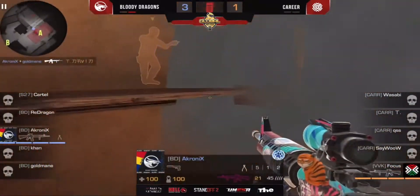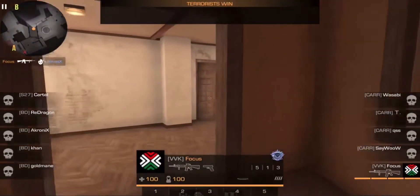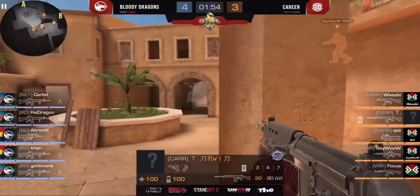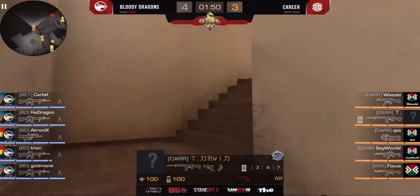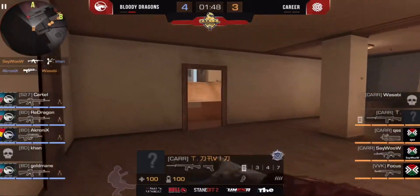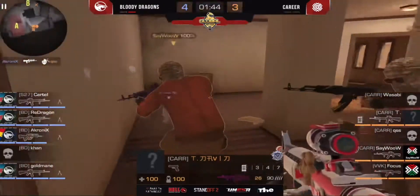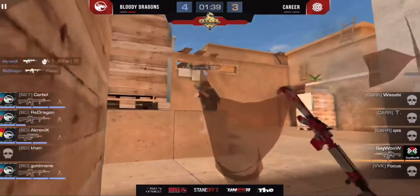1v2 — nice smoke and just defusing. Nice frag — may go in favor of Career. So they can win two rounds in a row and win the first half 5 to 4. If they win just one more round, things could happen. 5-4 for the Bloody Dragons — but it would not be bad for a scout for them.